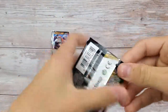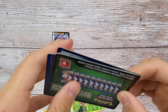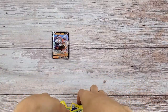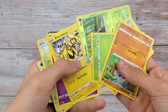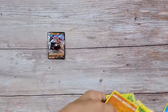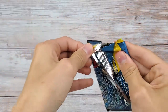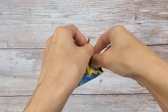So we got the Sword and Shield Rebel Clash — this is a set we don't have anything from yet. Nothing good in here though; we got an Electrobuzz. Pretty garbage — that kind of sucks. Oh well. Next is the Sun and Moon pack — I'm going to try not to drop this one.